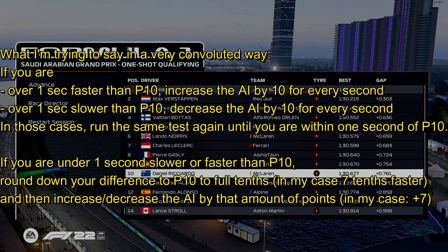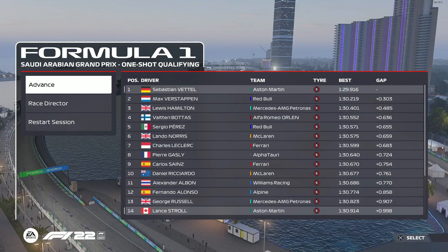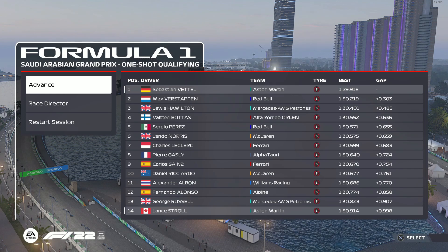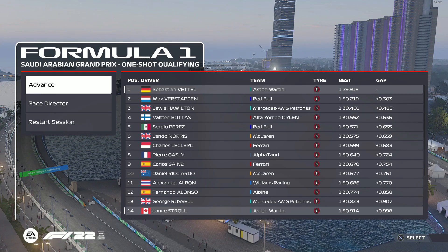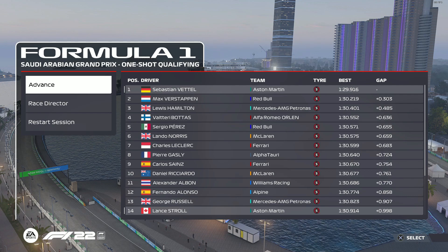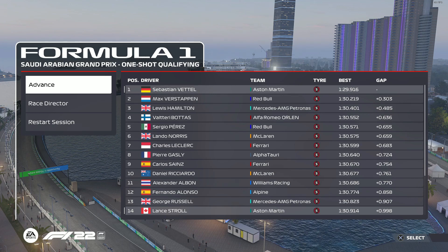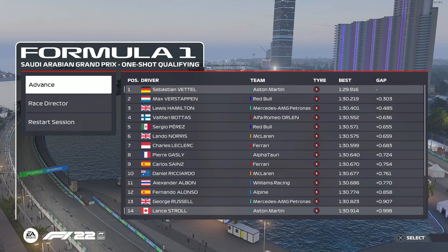In my case I'm close enough — seven tenths — so 97 for me around Jeddah. You can do this individually track per track since it only takes five minutes: Bahrain, Jeddah, Australia, through the whole calendar. Or just do it once. I'd suggest going to either Jeddah or Australia — most tracks are probably fine, but Bahrain for example is not.